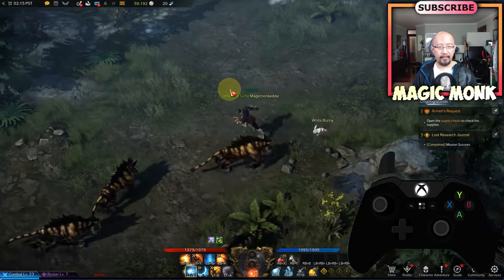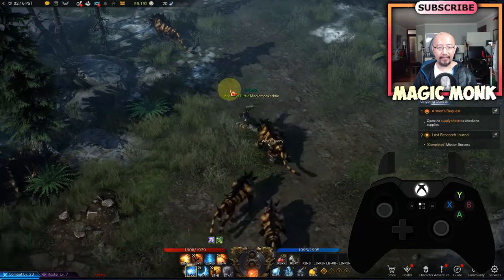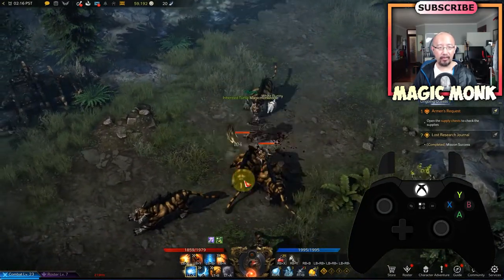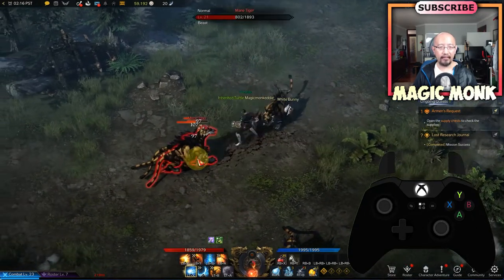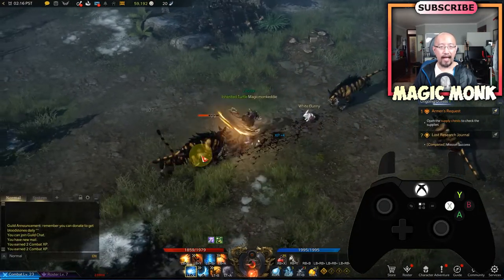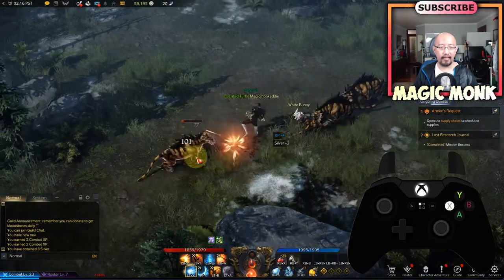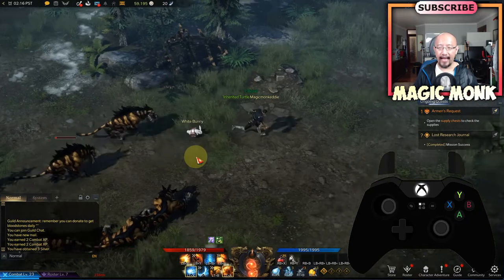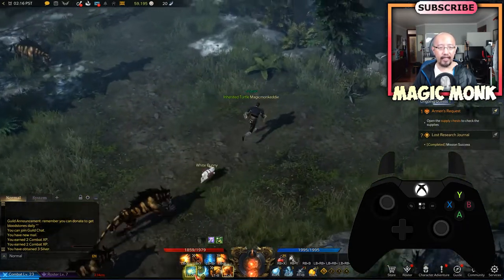You can see some monsters here. The default attack is just pressing X. I'm pressing X and you can see I'm launching my combo attacks as a monk. It's not very powerful — if you keep pressing X it's going to take a very long time to actually defeat a monster.